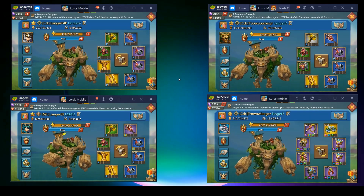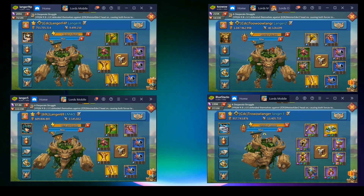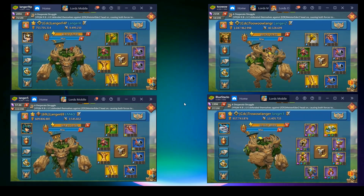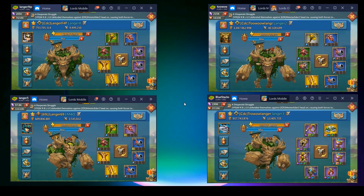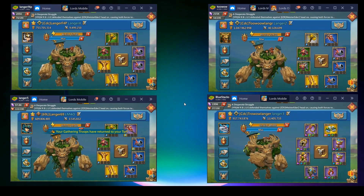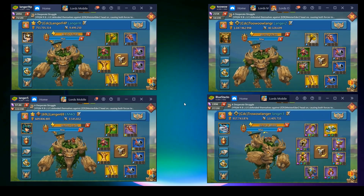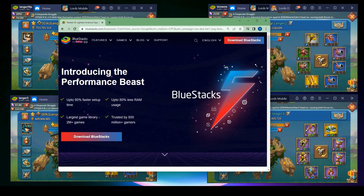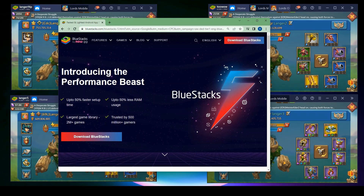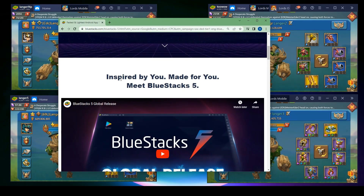The first thing you're going to want to do — you're going to notice I have BlueStacks. This is the emulator that I personally use. I know there are other ones like LD Player. So first of all, what you're going to do is go straight to the BlueStacks website — you can simply Google that — and download the app.